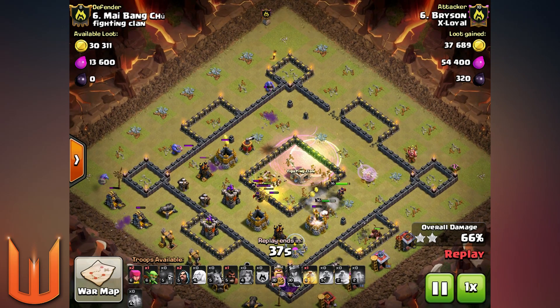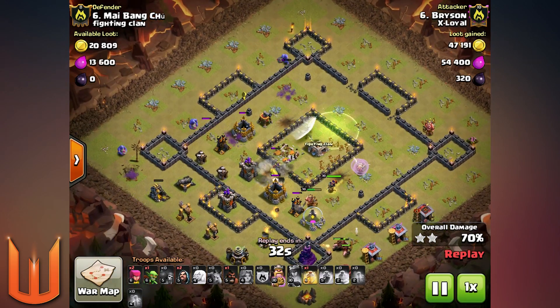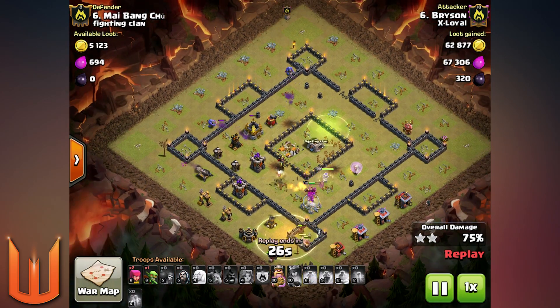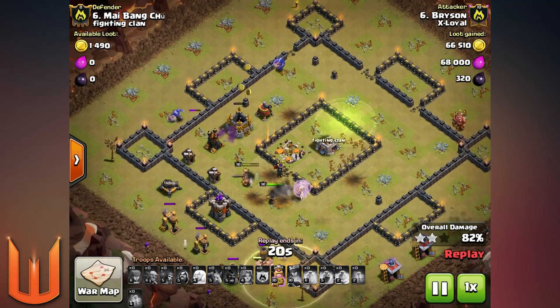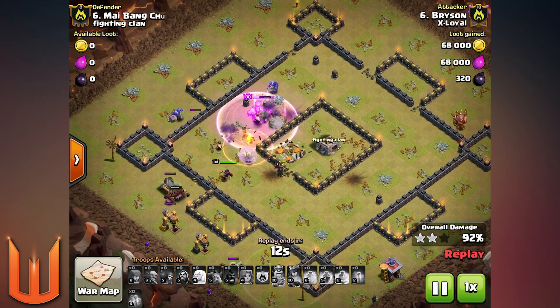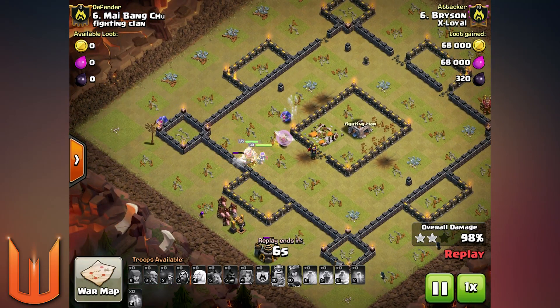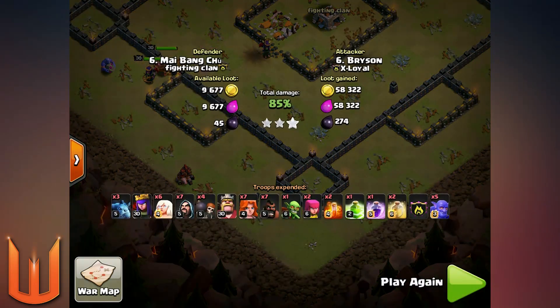They're getting quite deep inside the base now. The air defenses are in the southern and southwest area, and the air bombs and air mines are usually lurking around the air defenses. If you knock out the structures and air defenses on one side, the troops don't have to go over there, so the healers probably won't trip any more air mines or air bombs. The last air defense goes down. I only saw two air mines and a couple of air bombs on the way in, so it really depends where they place them. That's going to be a three-star there from Bryson.